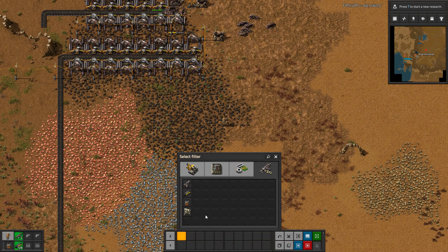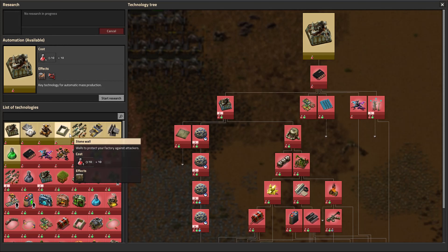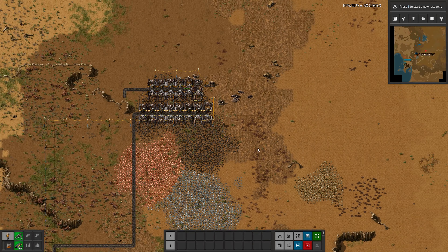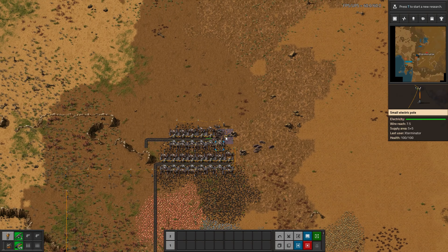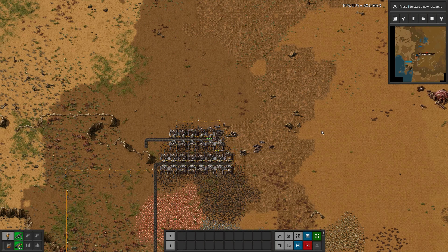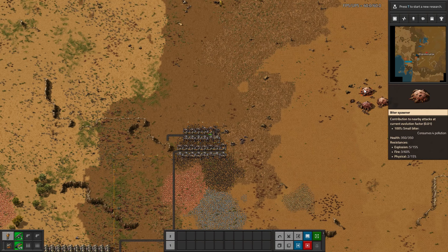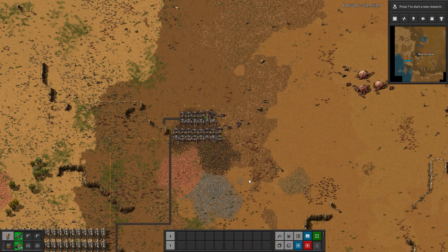We're going to click this and assign it to turrets here — we actually don't have turrets unlocked, so I will do a quick cut here and come back once we have turrets unlocked and I have this set up. We're going to select one slot for turrets and one for ammo. I'll do that between cuts here, and then I'm going to demonstrate on this base — which I've set up and which is bigger — how to actually employ this strategy.